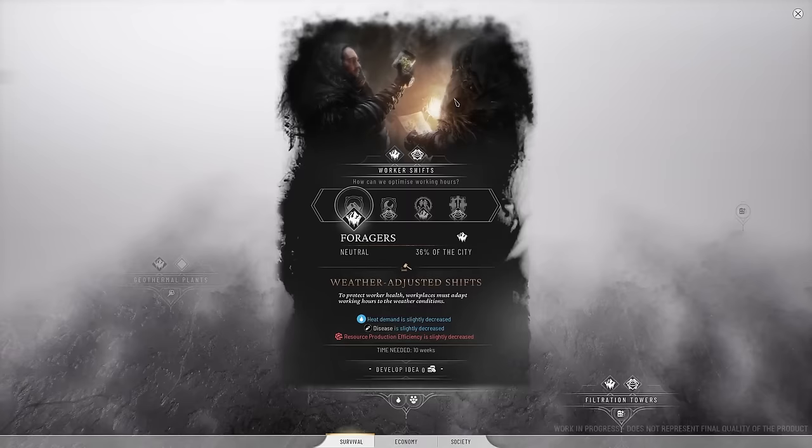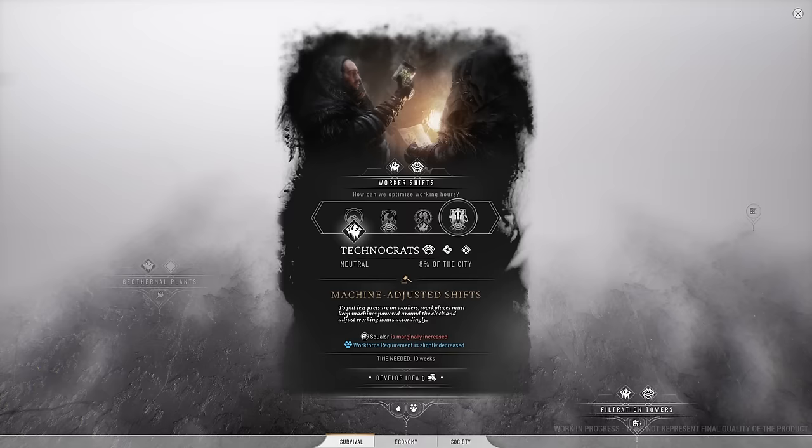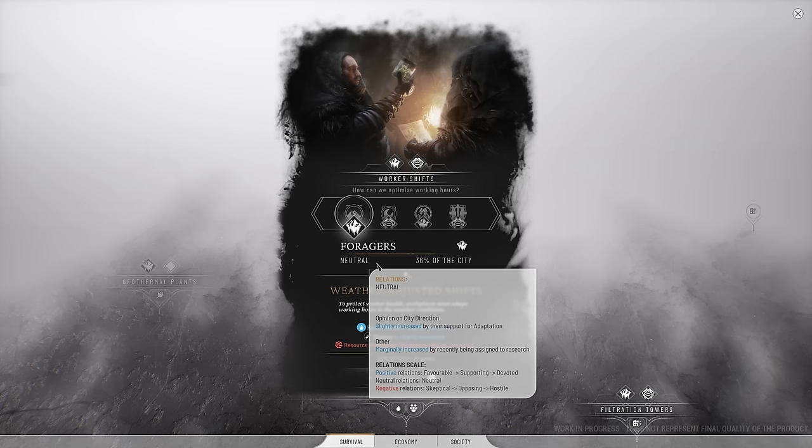Worker shifts. Weather-adjusted shifts reduces heat demand - feels promising. Machine-adjusted shifts increases squalor and reduces workforce requirement. Automation will free up the people of course. I think we go with the weather-adjusted shifts. Maybe I should have promised that instead - I didn't realize just how quickly I would dive into it. It costs us nothing as far as heat stamps are concerned, and it's going to help with the heat situation. Now the question is, do we do it for the foragers or the icebloods? Well, the icebloods are already devoted, so let's do it for the foragers and see if we can't get them a bit more excited about us.